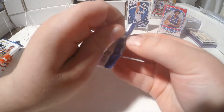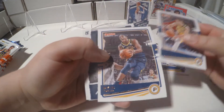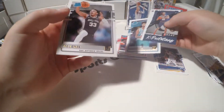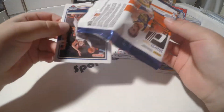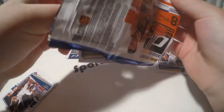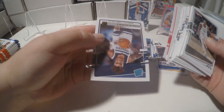Third pack — we'll speed this up a little bit. We don't have any of those purple laser cards yet. We got Nick Richards and Tyus Jones. Opening two at a time now. Oh, we do got one of those orange lasers! Come on — that could be a LaMelo. The card behind it might be. Let's see — DeMar DeRozan. Not a bad name, but it doesn't appear to be a rookie.